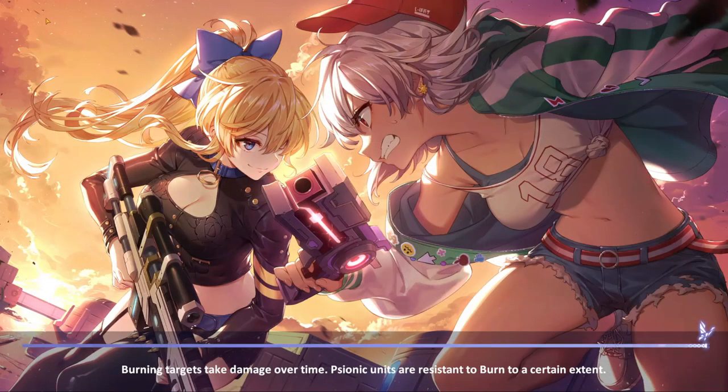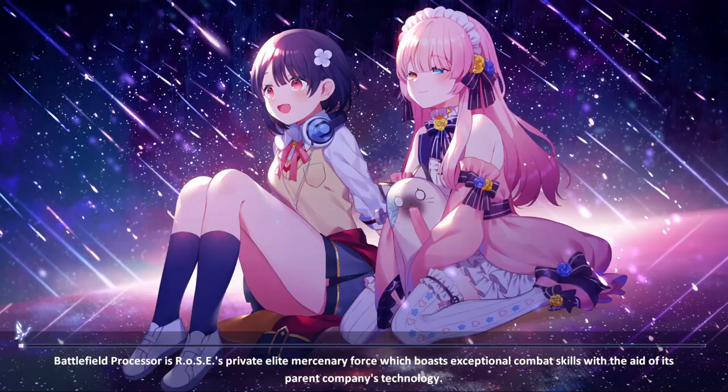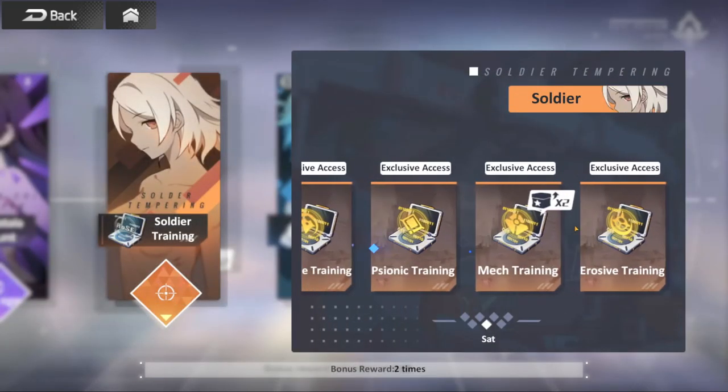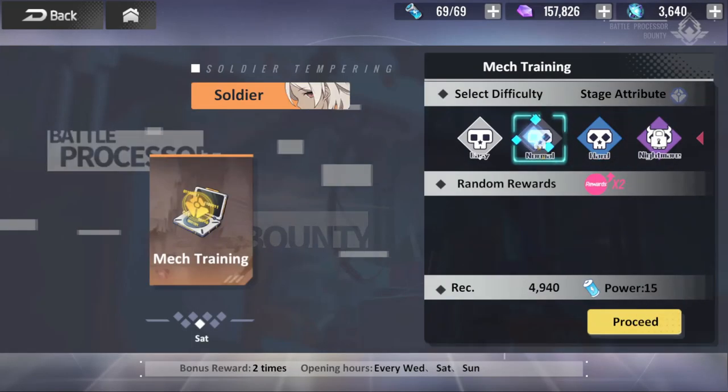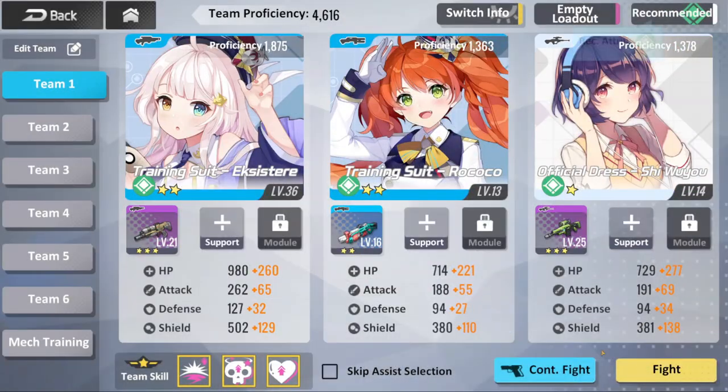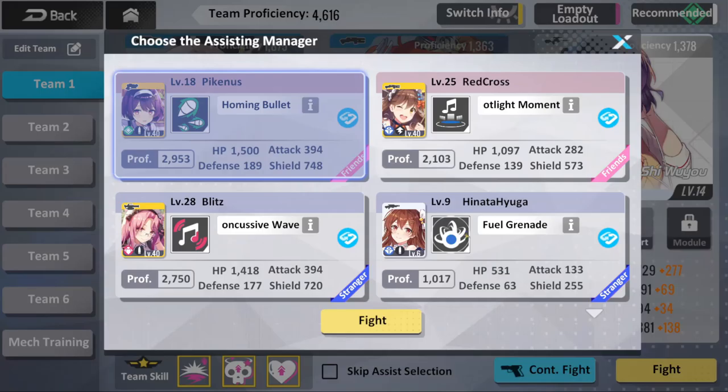Outside of the campaign, you also have daily resource grinds, which I'm actually going to show you one of, believe it or not. The daily resource grinds are actually kind of different. Psionic is the best color type for this stage here — I'll bring a friend and let us begin.